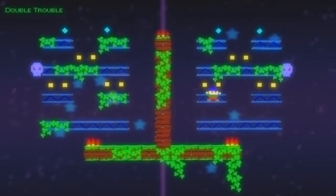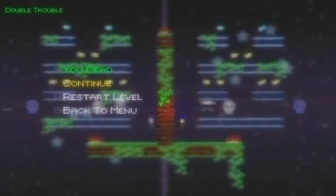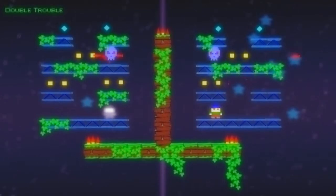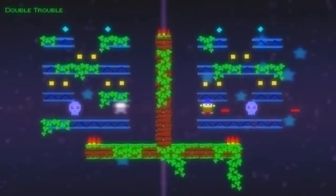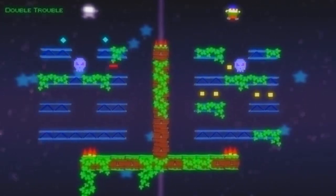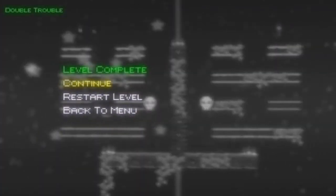Those little blue hovering glowing diamond-shaped things at the top don't flip with you, and you can't pick them up when you're in your shadow self. So you actually have to jump over that barricade at the top to get to them. Not gonna screw me over this time, skull. Flip. I got your number. See what I mean?